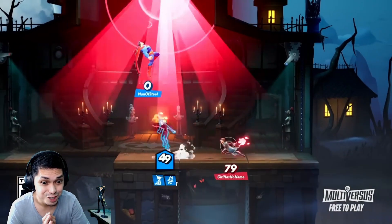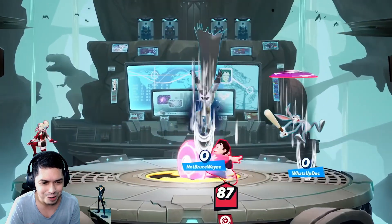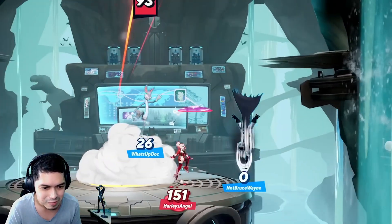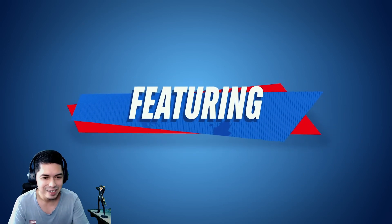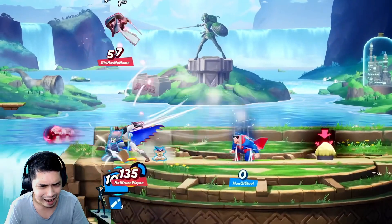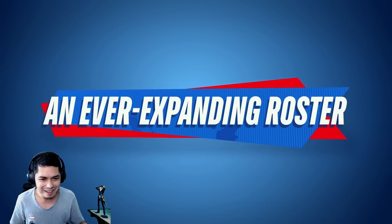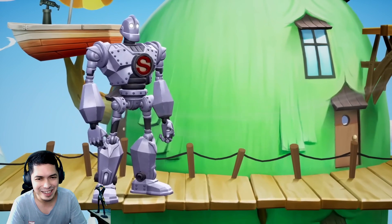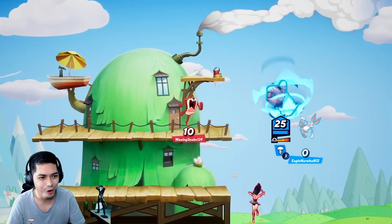Let me show you how we do it back in Metropolis! What is going on here? This is crazy - Batman and Bugs Bunny teaming up for domination. Arya? Is that Arya Stark from Game of Thrones? Time to eat something. That's Major Devil! Oh, this dude is huge - it's a giant!